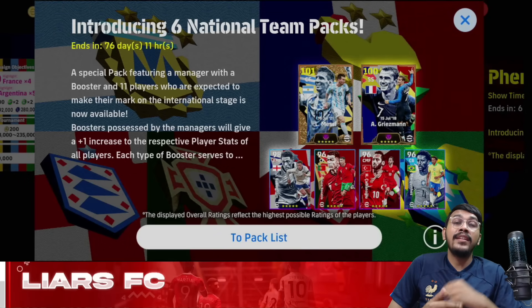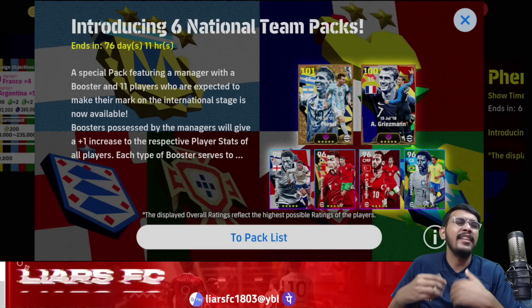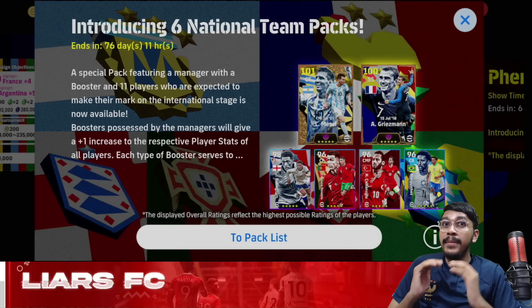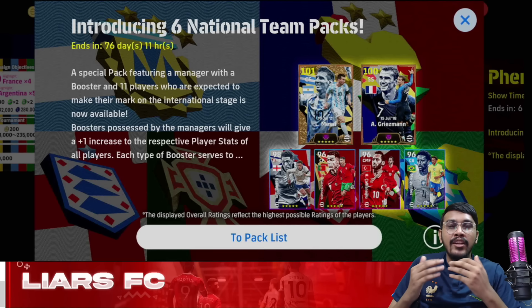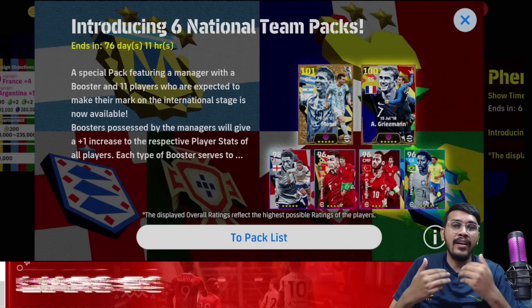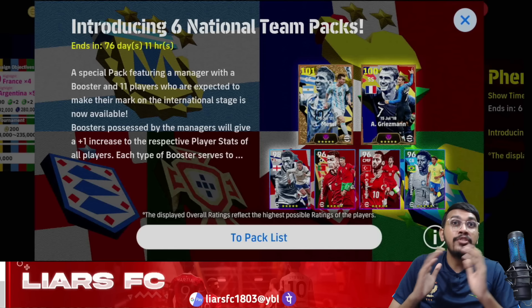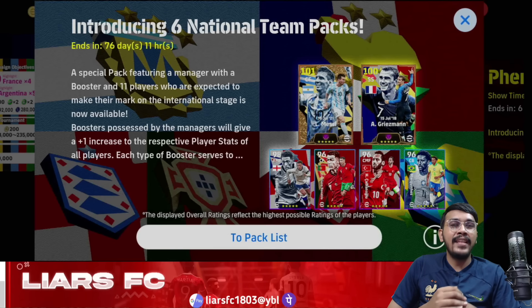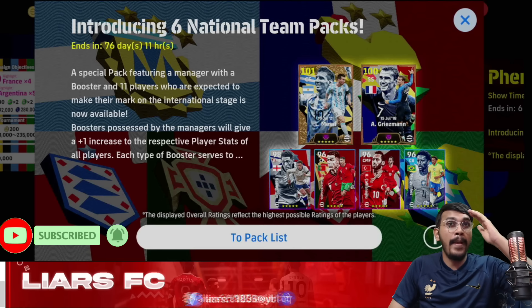So with this we come to the end of what you needed to know before choosing a pack. I hope you use these criteria to make your choice. If you have plenty of eFootball coins and no limitations, you can go for all packs. But with limited coins, you need to consider which squad players you need and which pack gives you the maximum value for your squad. These criteria matter a lot, so choose the pack that suits you perfectly. I hope you found this video informative — if yes, hit the thumbs up and subscribe to the channel. Peace out.